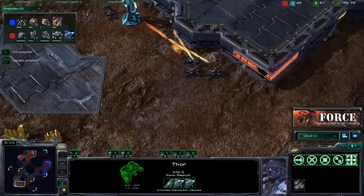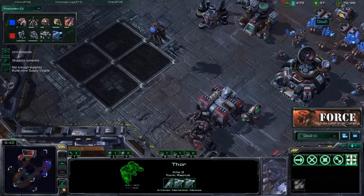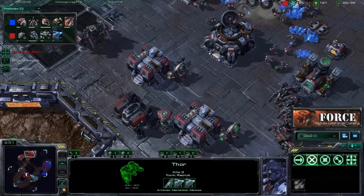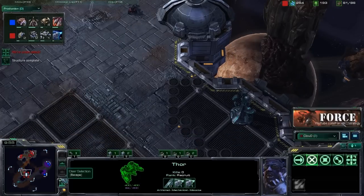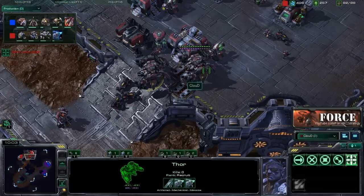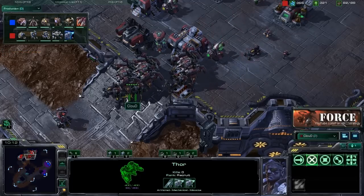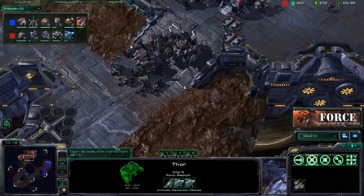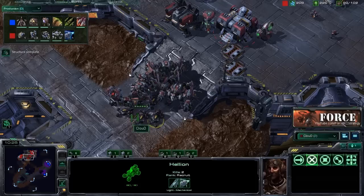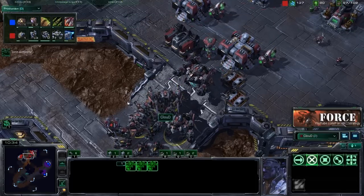Moving our Hellions down to check the gold high-yield expansion is a good idea as well. Hellions have such mobility that you can use them to run around and scout exactly what your opponent is doing. If they have an Overlord moving into your base, try to prevent that — the less information your opponent has, the better off you are. If they see you going for a heavy Thor build, you're in danger of them going for a heavy Zergling composition. However, the Hellions do very well against Zerglings, which is precisely why this is a solid build — the Hellions take out the light units while the Thors deal with the rest.